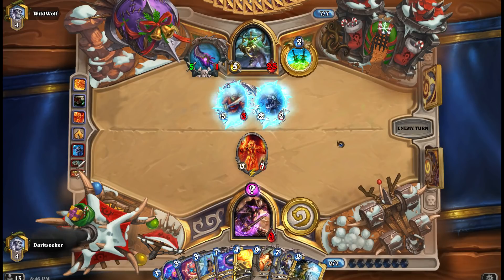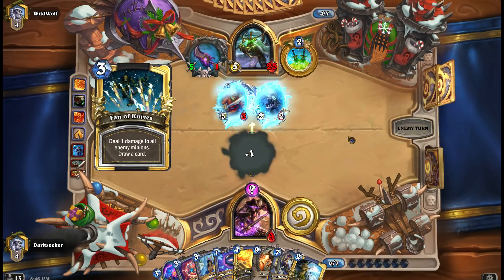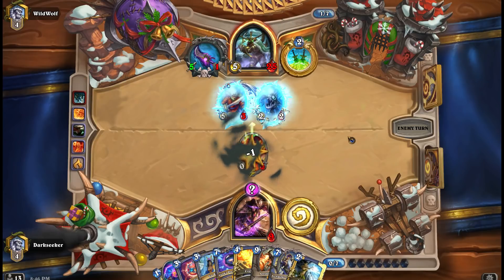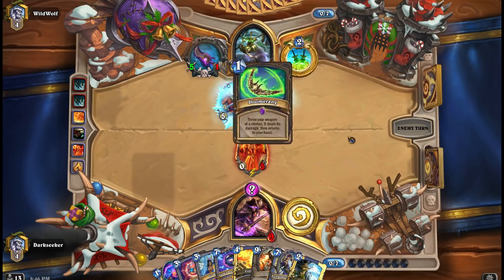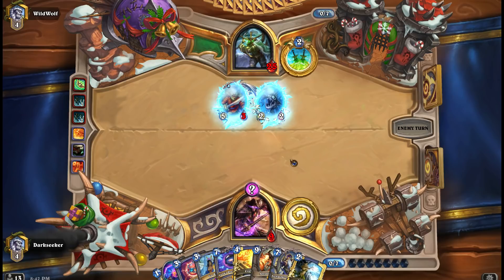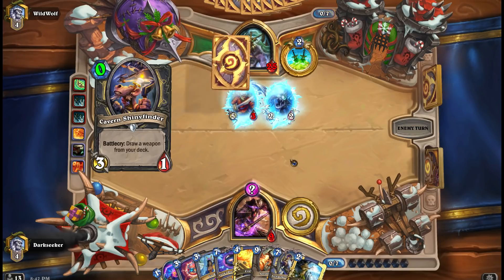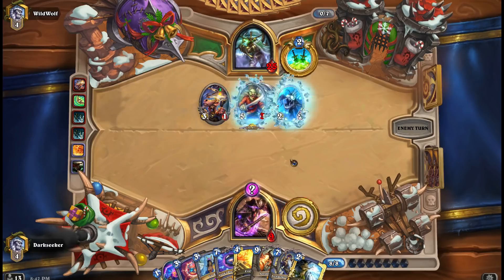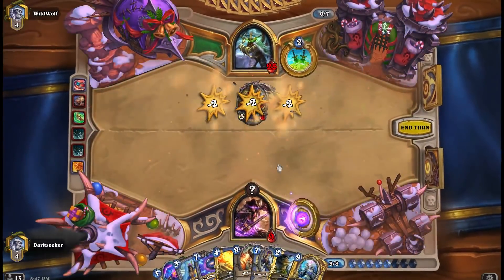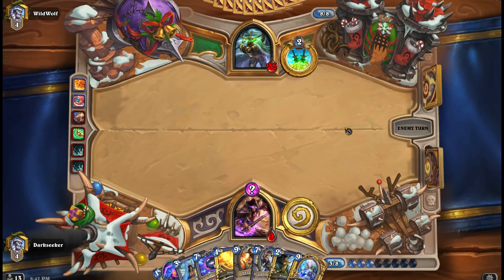But with the five damage Kingsbane, there's every chance he can kill off the Doomsayer. Fan of Knives again. So this is quite annoying. And something else annoying - Luna's Pocket Galaxy is in hand along with Antonidas and Alexstrasza, which means the only value I'm going to get from Pocket Galaxy is on the Emperor and on Malagos, assuming I don't draw them before I play it.